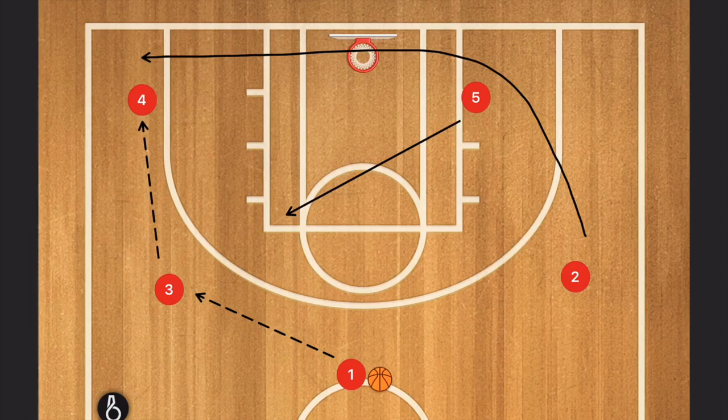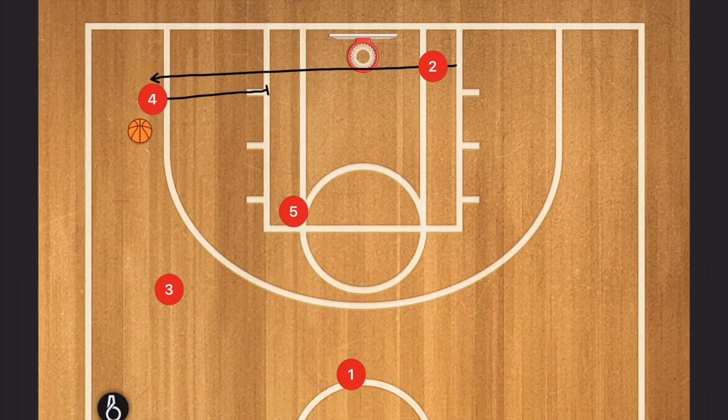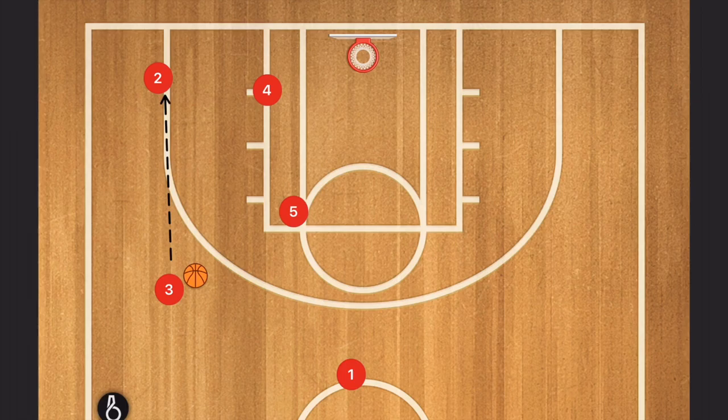This is the overload play against the zone. Timing is very critical for this play. So while we're swinging the ball to four, on the weak side, five is going to set a screen for two who's going to try to cut over. When the ball reaches four, five is going to flash to the top. If he doesn't get open, four is going to pass the ball back, screen for two, and here three has a couple of options to feed different players — he can feed two for an open shot.